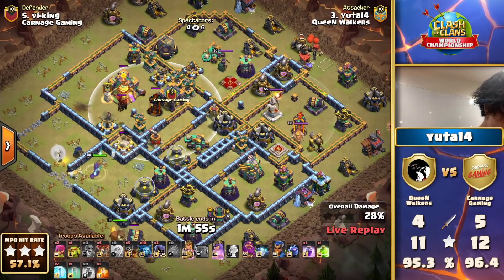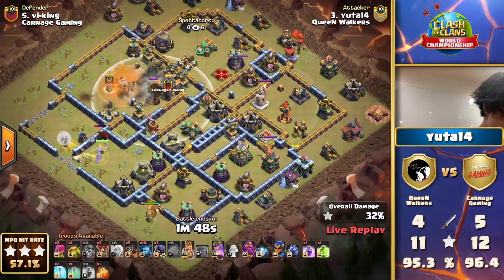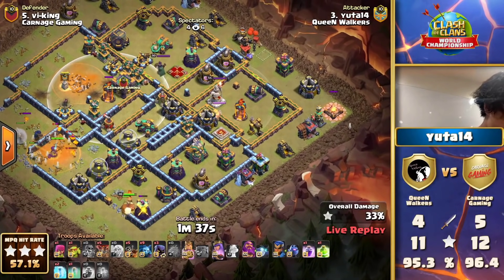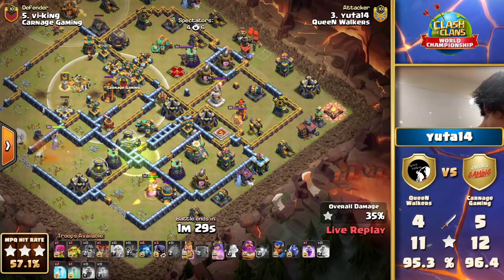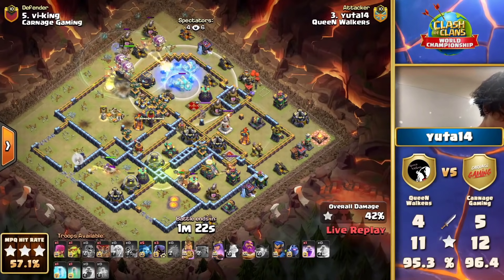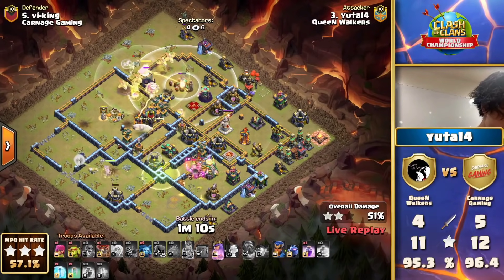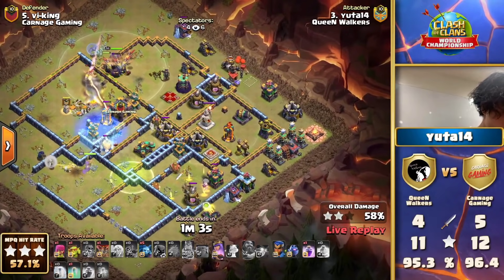It's then only percentage he needs to get the golden ticket for the Queen Walkers. Builders furiously trying to keep that Town Hall up, but there is no way to stop the damage pouring in. Uta14 grabs the first star and is on a rampage through this base. The 50 percent threshold to be crossed will mean the golden ticket for the Queen Walkers. The king creates pathing beautifully for the queen, the Dragon Riders in at the top — honestly this looks incredibly good, not just for the two-star but the three-star. There is the two-star — Queen Walkers are securing their golden ticket!